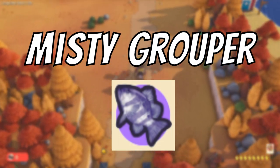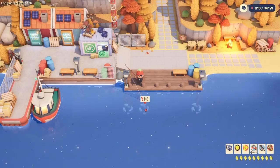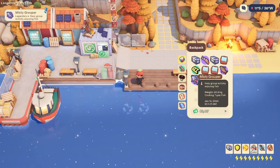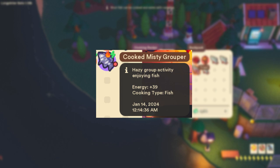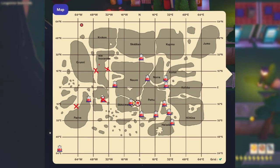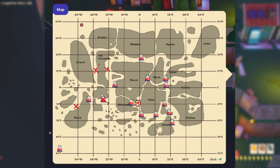The next fish is the misty grouper. The misty grouper is a purple coloured fish with white coloured stripes. When cooked at a cooking station it becomes a food that provides the player with 39 energy. The misty grouper can only be found in the fall biomes and has a 3% catch rate. Here are some locations provided on my map.